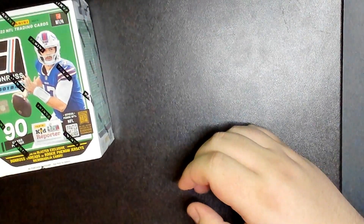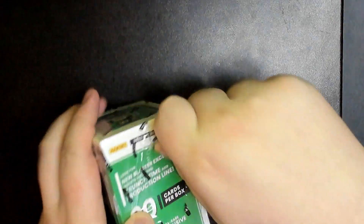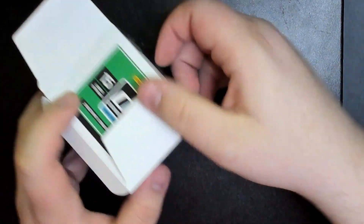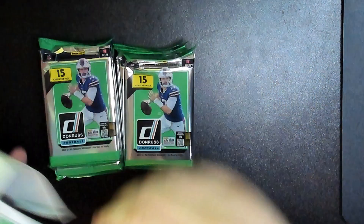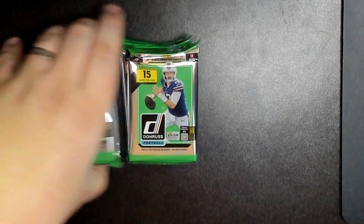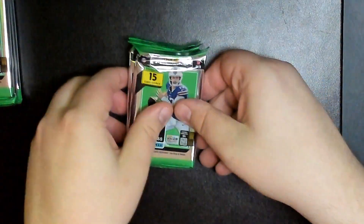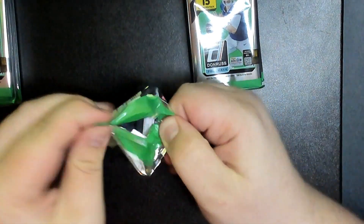We're doing Donruss first because that's a lot of paper cards, then we'll do the Prism. I'll rip my packs first, then Caleb hops in and rips his. We'll go straight into the Prism after, and we'll do a separate video for the baseball update series. Six packs, 15 cards per pack — let's get into pack one.